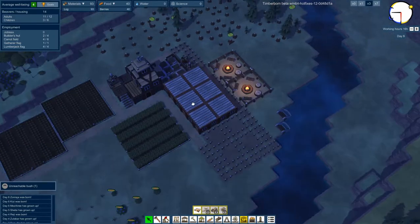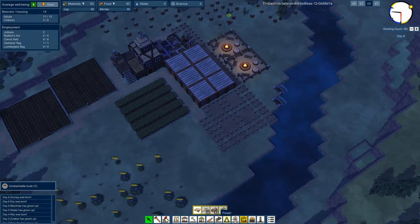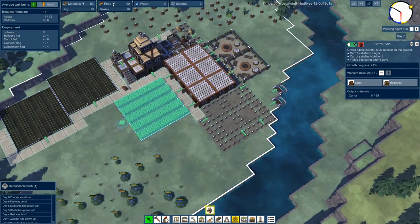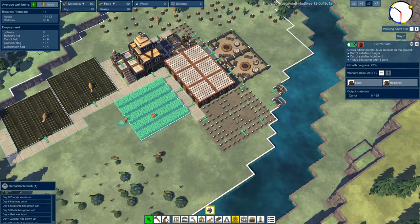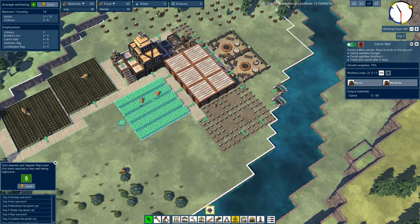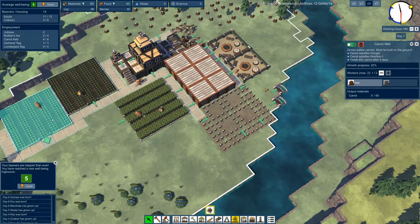Let's talk about these meters up here. Our food is about to run out - it's getting a little bit low. This field is at 71, so I think we'll be fine because it will finish at about the same time the food runs out. That little sound was us leveling up to the next well-being level. The fields are going to finish at roughly the same time the food is running low - I think we'll be fine.